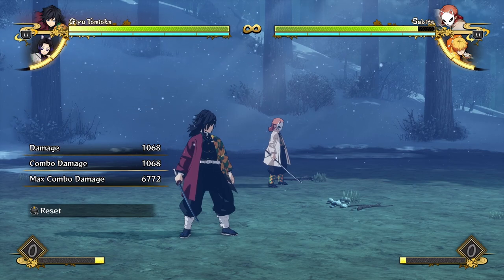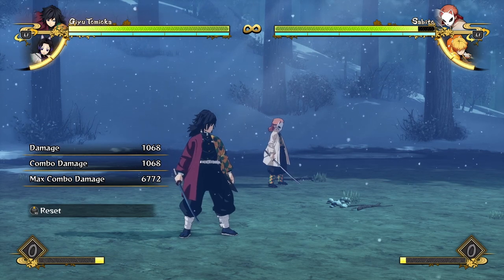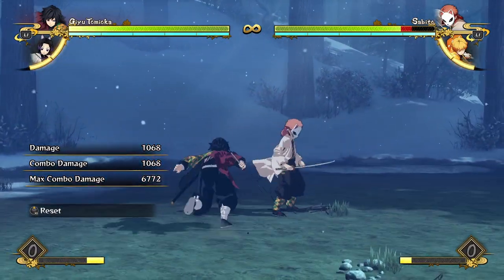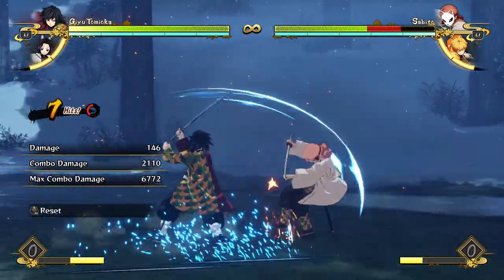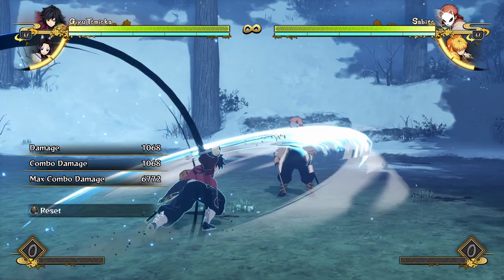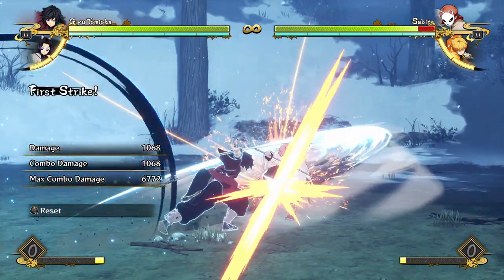His tilt attack is also quite average — he's a very simple character. His armor attack has armor, okay range, and leads to an average-length shortened combo. It does actually have pretty good range, though — the charge-up is quite slow but it reaches decently far.